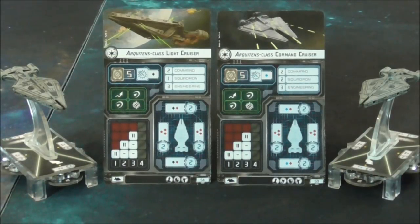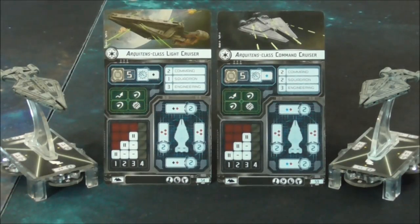As always, the ARCHITENS comes with two variants. The first one is the ARCHITENS light cruiser. It comes with five hull, two shields all around, two redirects, a contain and an evade. It's speed three. It has two command, one squadron and three engineering. It also comes with an officer slot, defensive retrofit and a turbo laser.